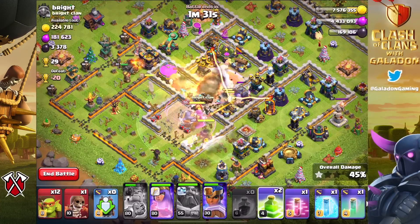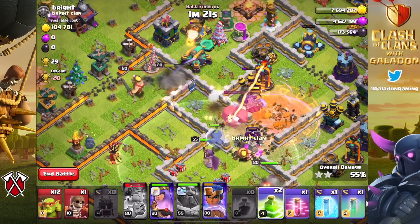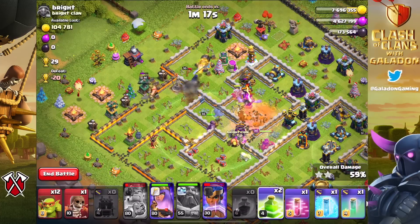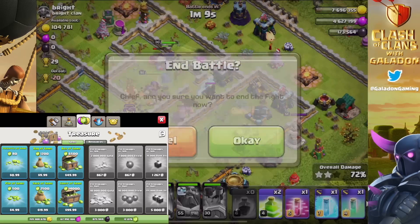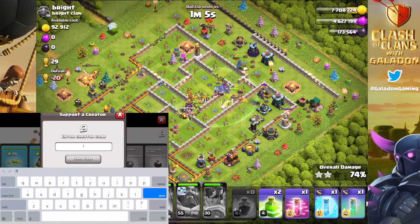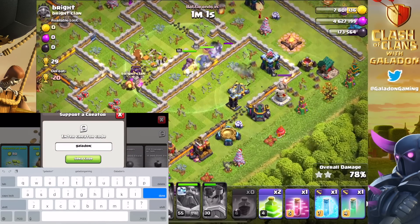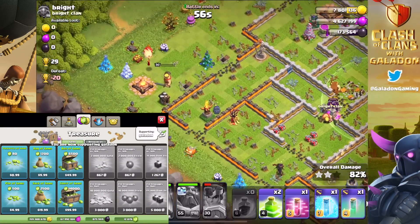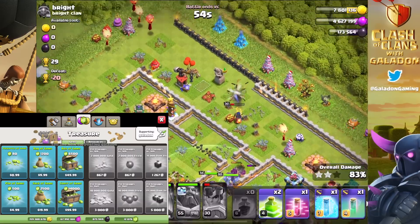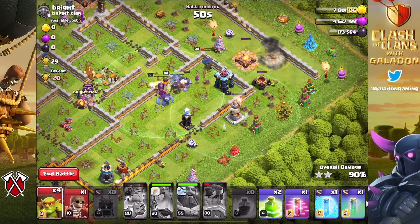There is so much more to Clash of Clans. You could say sneaky goblins dumb it down, but then the clan capital and builder base are increasing the necessary IQ for success. The clan capital is kind of in the middle; the builder base is on the high end, with high rewards for being able to read a base, pick apart defenses, and put together a two-stage attack.